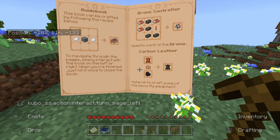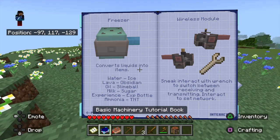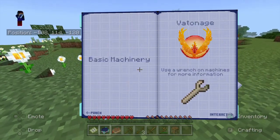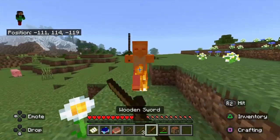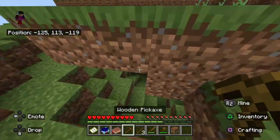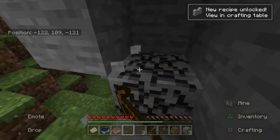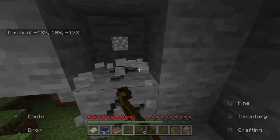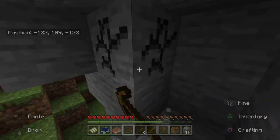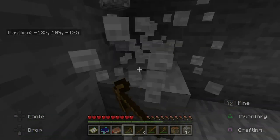We've got the lock tool and everything else — we'll focus on that once we have all the materials sorted. Let's start with the first things first. Here comes a zombie. Let's start by getting some cobblestone — that's a better option. We grabbed some coal too, which we need for a fireplace. Good thing we set that up, otherwise we'd be searching through the night.